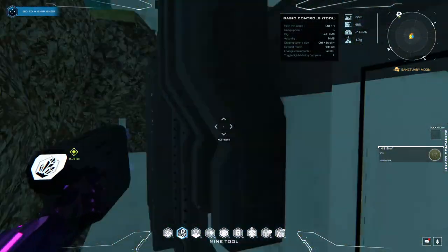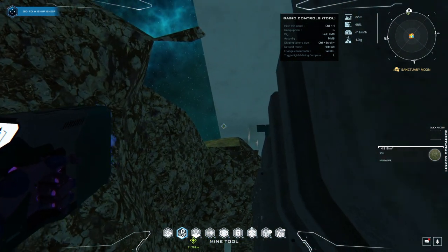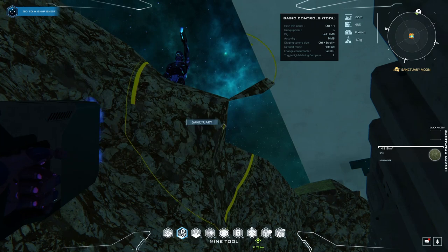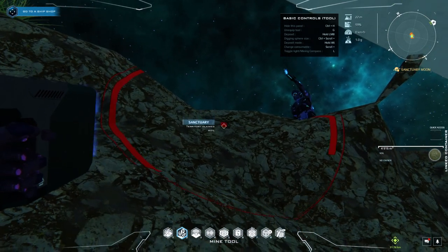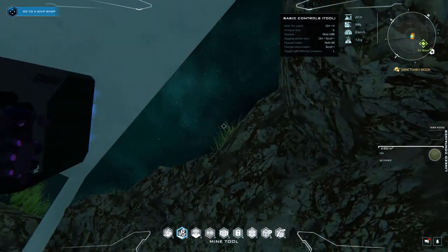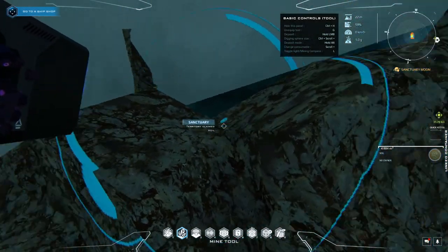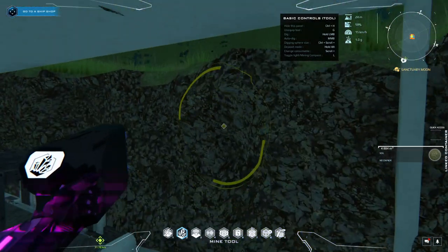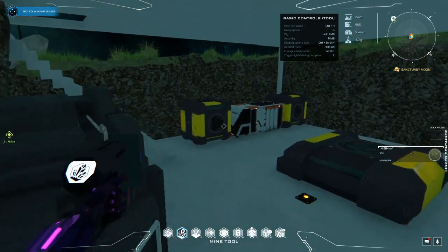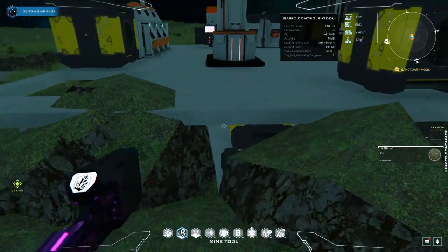I see what you mean — so you changed the size of the mining head or whatever. Yeah, it doesn't go small enough. You know you can use control scroll wheel, right? Yeah, it doesn't go very small though. That's rubbish.